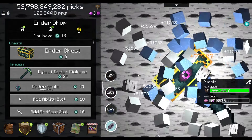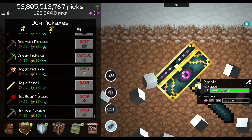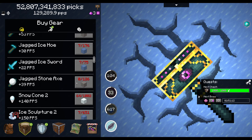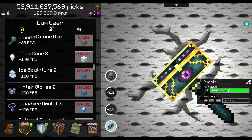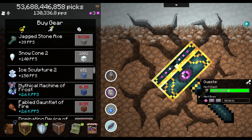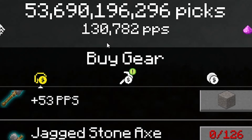I'm assuming the eye of ender pickaxe is better because it's timeless quality, whereas this is legendary. But for now I have the most powerful pickaxe available, and we're going to add some extra PPS. A few minutes later we've got the jagged ice hoe and the jagged ice sword, and we have enough for the sapphire amulet, winter gloves, ice sculptures, and snow cone — good enough to move on to the new level at 130,000 picks per second.